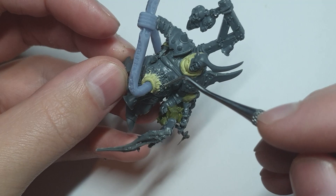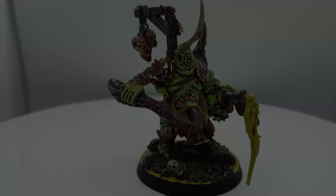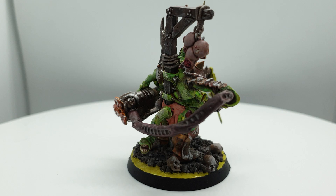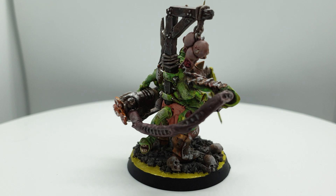And with that, the conversion is complete. Let's look at this guy fully painted and go to the turntable. For the belly pipe, I decided to paint it a dark purple to give it the look of intestines being pulled out, along with the sickly green of the entire body to sell the effect that this creature is full of noxious plague juice.